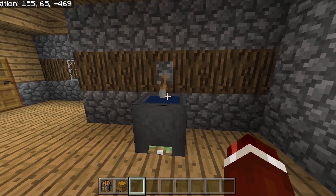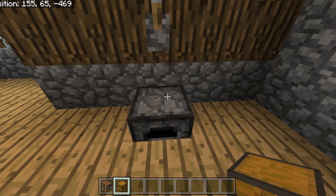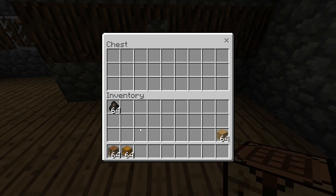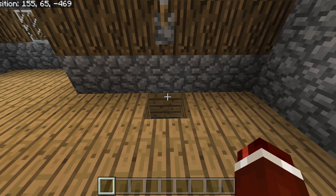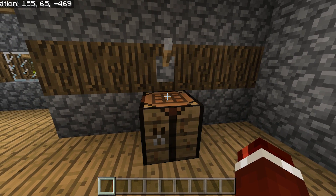Now you can actually replace these blocks with whatever you like. So for instance, we can change around the cauldron here to like a chest, and let's bring up the furnace again and replace the furnace there with a crafting table. Let's go ahead and see if that worked — there we go. We can put our items into here. Let's send that chest back down and get the crafting table out. But just how amazing is that? And I'm going to show you guys how you can build this now.